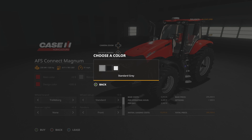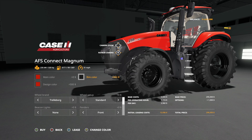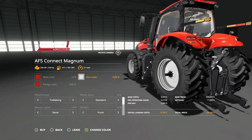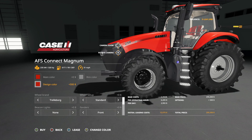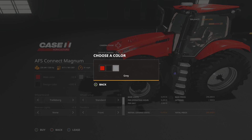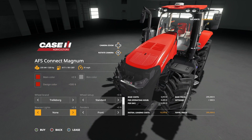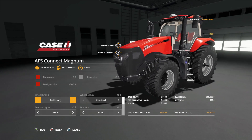For main color we've got Case IH red, black, and silver. Rim color options include gray, black, and white. Design color controls the interior — all that stitching on the chair — you can go gray, black, or red. Wheel brands include Trelleborg, Michelin, and Midas.